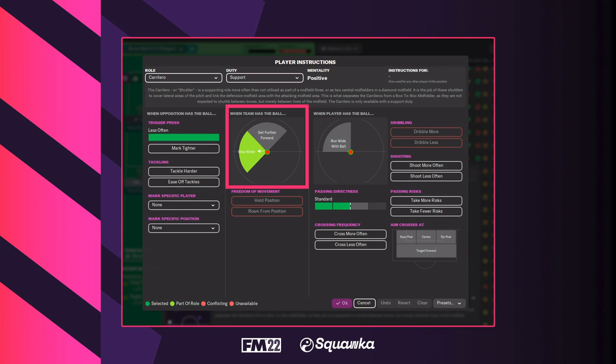As you can see from those attributes, a carillero is required to be strong mentally — work rate and positioning in particular — to ensure the player is in the right area of the pitch at all times, covering the correct zones. The carillero also has only one preset player instruction, which is to stay wider. This means you can add specific player instructions to make the role more suitable for your own tactic.